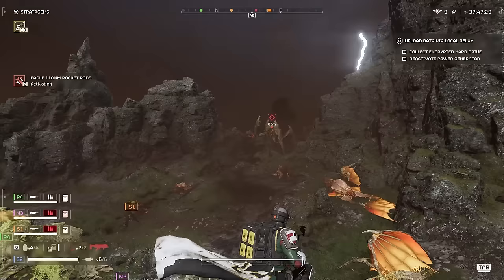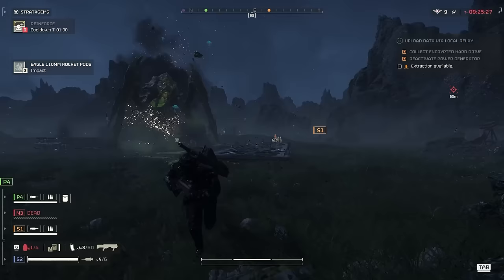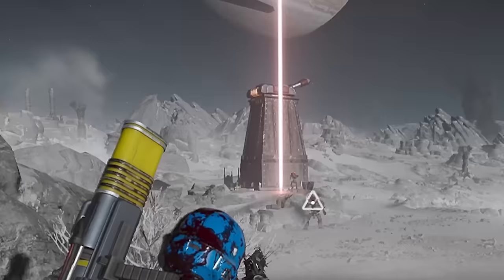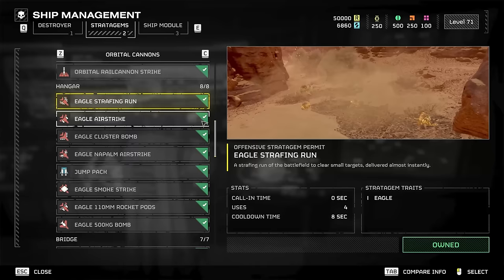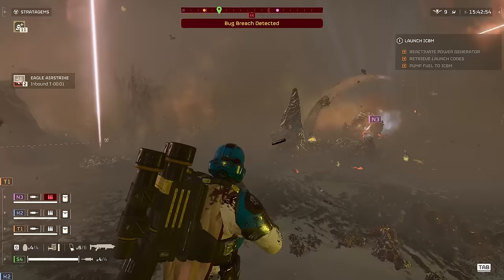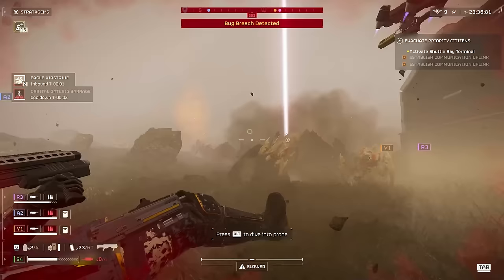The 110mm rockets are a jack of all trades but end up with lackluster performance. The rockets sometimes miss, and when they hit they almost never kill on the first pass. Any target that's even slightly moving will usually dodge them. You might need two or even all three strikes just for one enemy. They're good against tanks, but that's where it ends. The regular airstrike is far more useful for every situation — it can clear patrols, it can clear bug holes, and it can kill factories. And if you get lucky, it's a pretty good waveclearer as well.